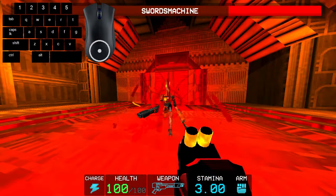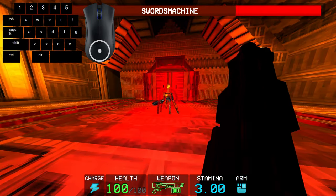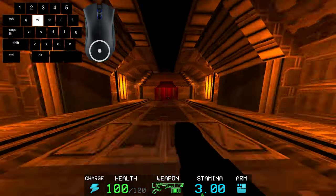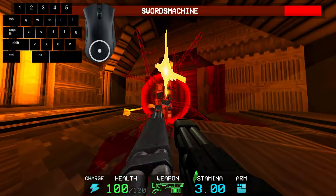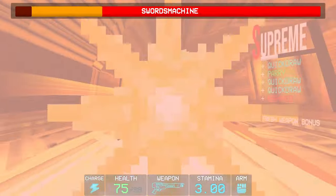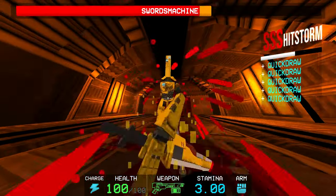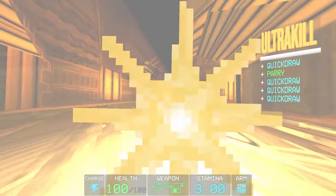The shotgun parry will always do 7 damage with the blue, and 6.5 damage with the green. The timing would be the same as if you were going to perform a normal parry against the target, but you fire the shotgun instead. This is a very useful technique to use against Swords Machine, because you're in close range, SM has a lot of parryable attacks, and it also helps that SM takes extra damage from shotguns.